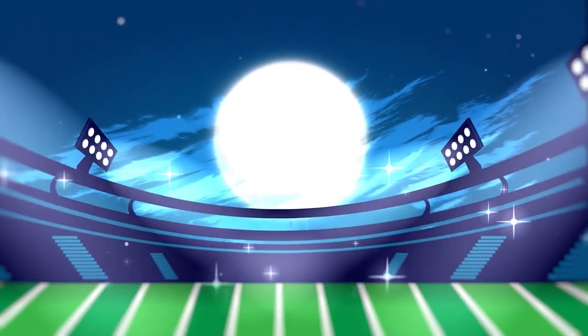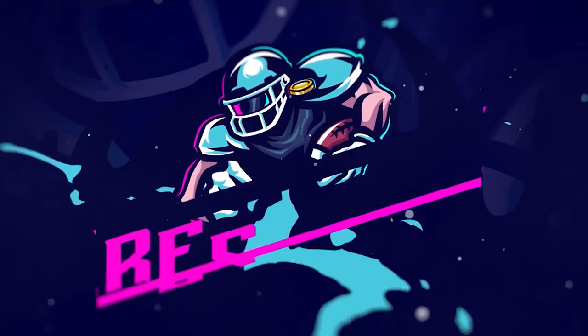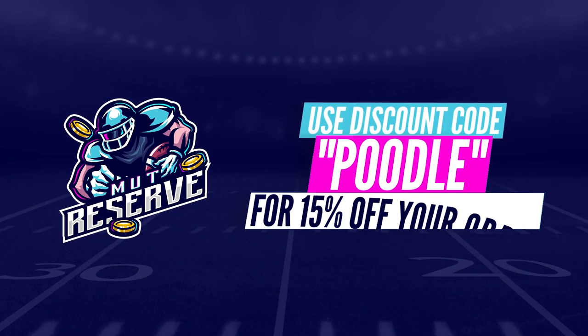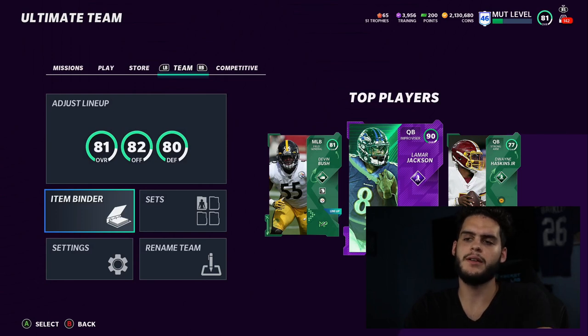Looking for super cheap, fast, and reliable Madden 21 Ultimate Team coins? Look no further than my sponsor muttreserve.com. They've got 24/7 support, they're super awesome to work with. Skip the packs, save some money — head over to muttreserve.com and use code POOL for 50% off your order.